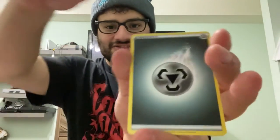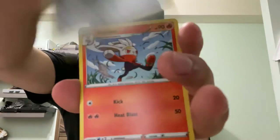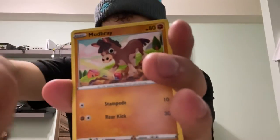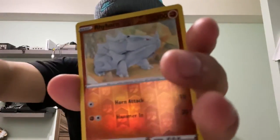On to the next one — it's Zamazenta. This is very hype right now! We pull: Steel Energy, Switch, Ferroseed, Raboot, Galarian Ponyta, Sobble, Maractus, Mudbray, Pawniard, Reverse Holo Writer, and a Drapion.